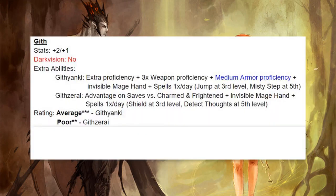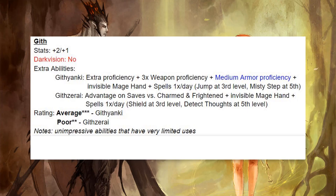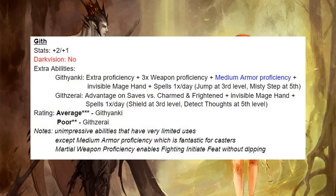Next up we have Gith, and these guys are very popular. They add armor proficiency and weapon proficiencies for the Githyanki, and they have Psionics — very flavorful with a lot of history. But when I look at their stat block, I have to give Githyanki an average and Githzerai a poor. The abilities aren't that impressive and they have limited uses. Medium armor proficiency and martial weapon proficiency are good in certain builds, but without anything else I'm not that impressed.